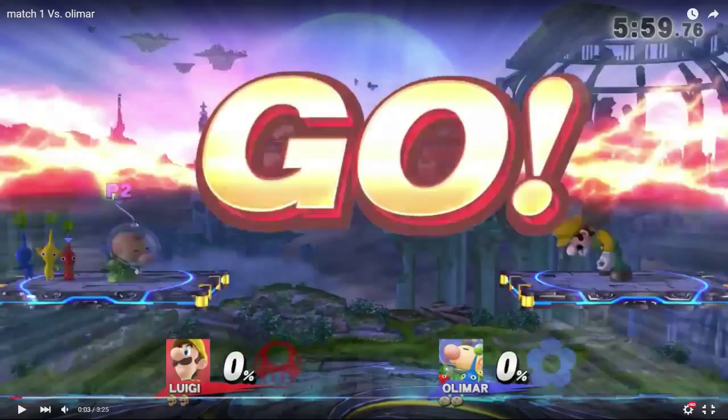Remember: if you're holding shield, none of the Pikmin will grab onto you, and the purple one won't knock you back. But don't be in shield too much because then he'll start grabbing you. Also, all the Pikmin, when they're in the air thrown or used as attacks or projectiles, you can clank with them and then they can't hurt you anymore until they're called back or done. The player said they did a lot of pivot up smashes because Luigi's invincible head beats out Pikmin throws and smash attacks if spaced properly.